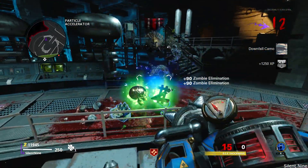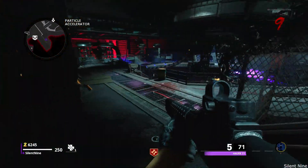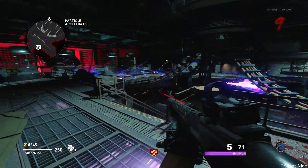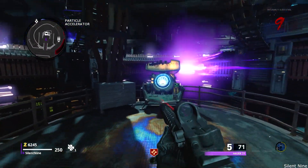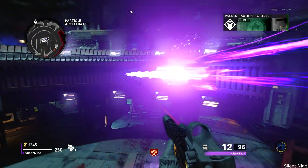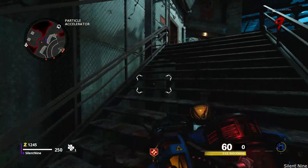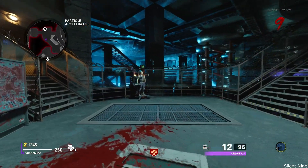First step is to get your guns ready. Keep in mind when you're in this glitch you will not be able to collect any powerups. So what you want to bring, if you want to do this and not jump out for ammo, is the shockwave wonder weapon — because you have unlimited ammo with that wonder weapon, so you shouldn't have to leave.